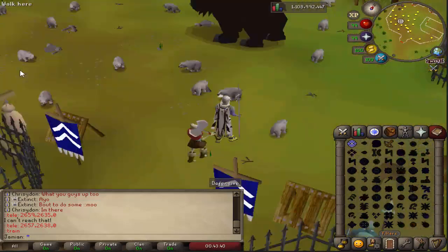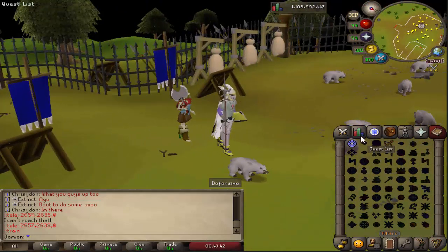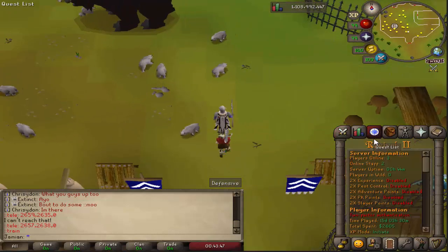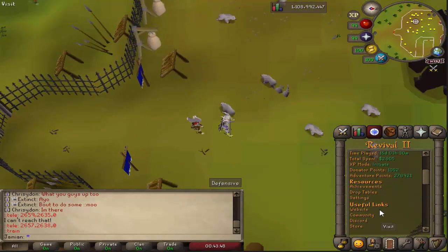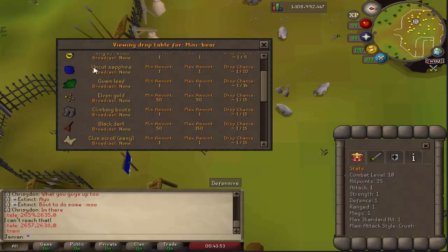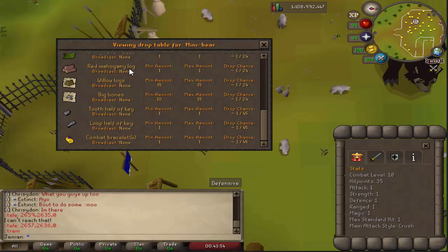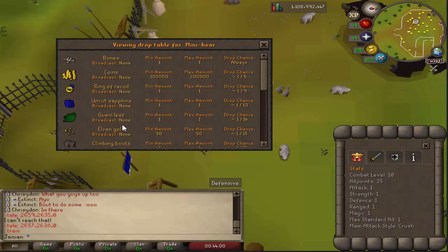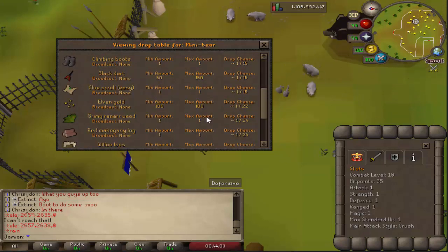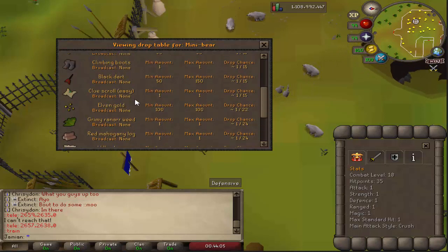Now on to some of the fixes. Mini bears should no longer be aggressive. It was kind of jarring when you first start the game — you're level 3, you teleport to train, and then everything starts attacking you. That was pretty dumb, so that's been fixed. I also adjusted the drops: I added climbing boots with a very rare drop of a combat bracelet, some better things, a little more interesting. I removed all of the junk clutter drops that no one looted because it just clogged up the floors. Hopefully that's a lot better.